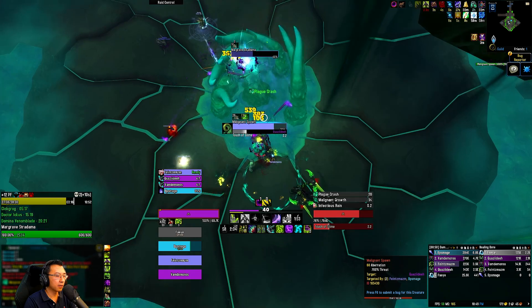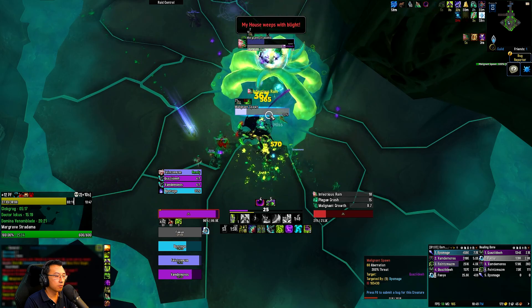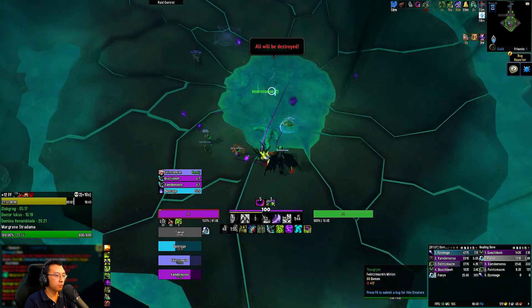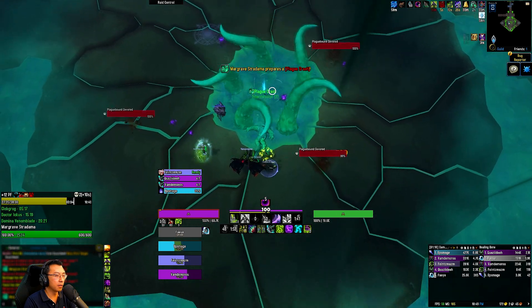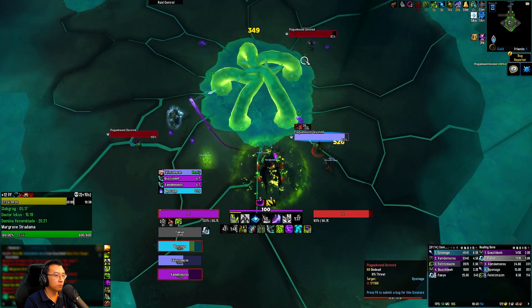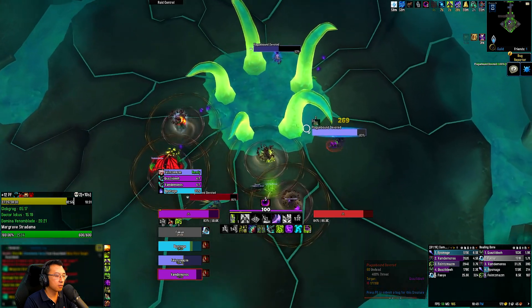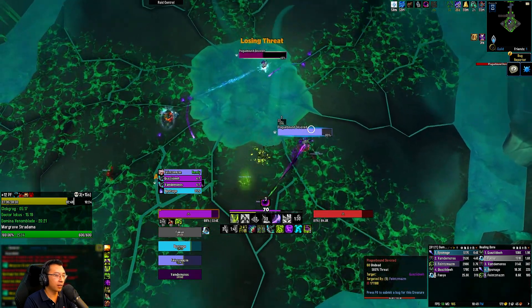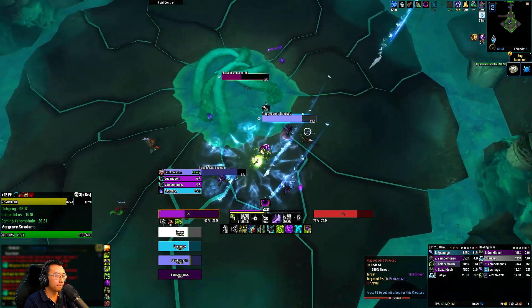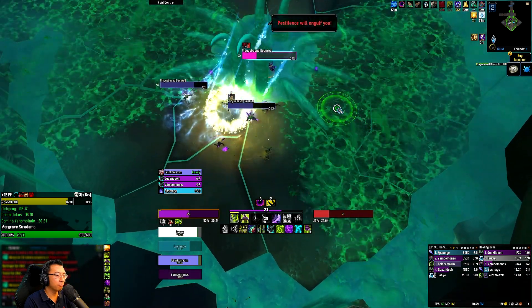I think the slams go through, so I'm dropping Decree for DPS. Quaking is super aids on this boss — that's why people keep dying. You want to use all the space to the back so you have room to maneuver. I want to port here just to help the healer out, but I don't know whether we can make it.